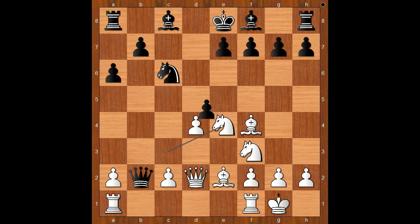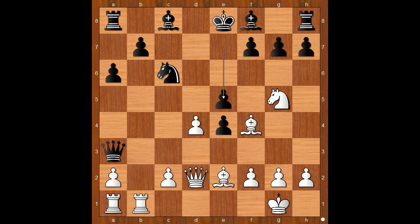Knight to e4 was played, knight takes knight, pawn takes knight, rook from f to b1, queen to a3, knight to g5. Black to move: e5. If e6, then d5 is unpleasant. Back to our game. e5 — sacrificing the pawn to speed up the development.